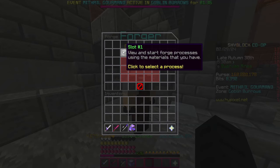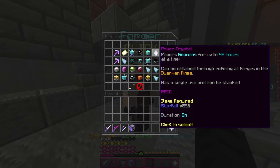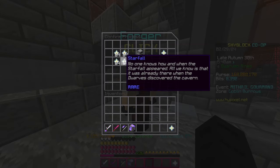For the second flip, go to the Forger and if you go to an open slot and click on Item Casting, you can see that a Power Crystal requires 256 Starfall.